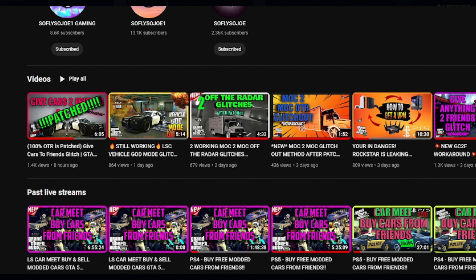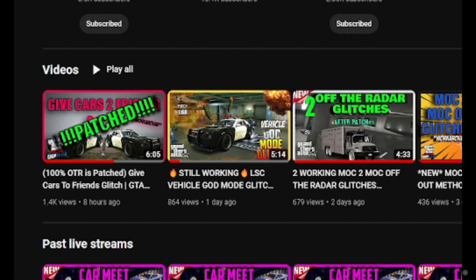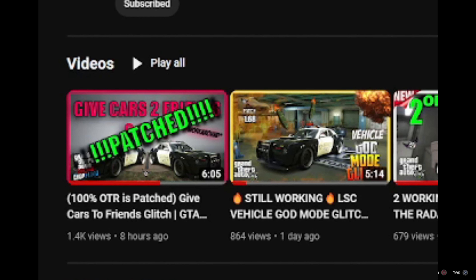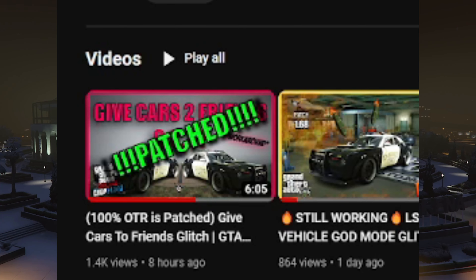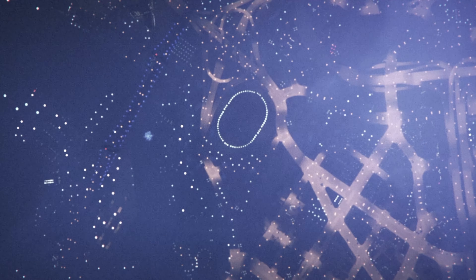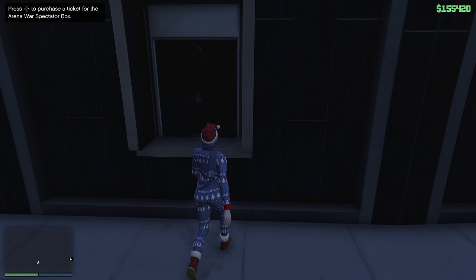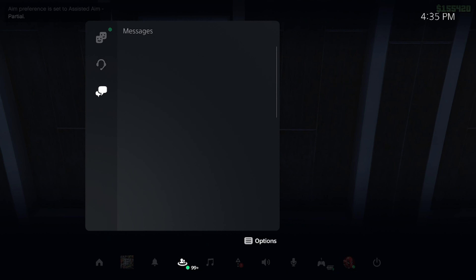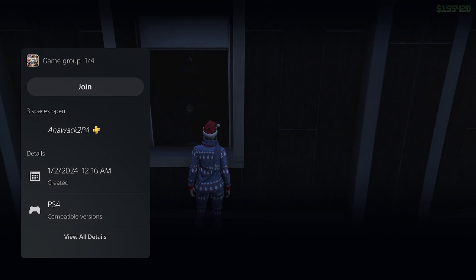Now I still believe that we do have the OG method of giving Avenger to Friends Glitch by dropping a vehicle down in the facility, so I don't think Rockstar touched that at all. I wanted to clear something up — when I did release that Gift Cards to Friends Glitch video, I had the original thumbnail and the original title on it. When I released it and found out that it got patched, I had to switch up the thumbnail and change the title to let you guys know that the glitch has been patched.